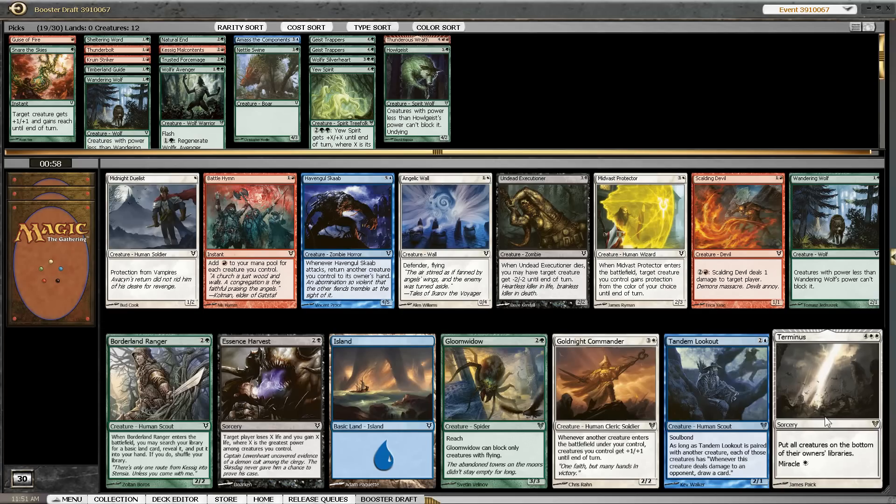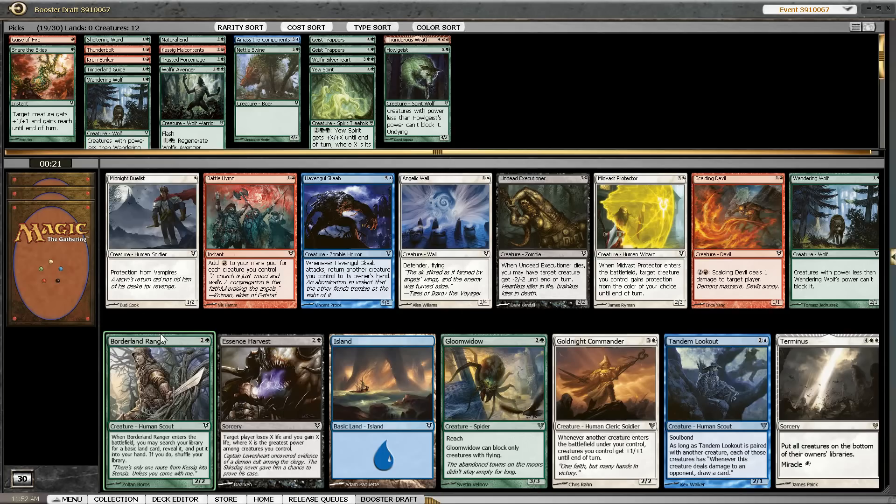Here we go with Terminus and Goldnight Commander in white, Tandem Lookout also an insane card for blue decks. But we have the option between Gloom Widow, Borderland Ranger, and Wandering Wolf. I don't really see a reason to go for a card in another color here. Given what we have so far, Borderland Ranger should be the best green card for us. I also like Gloom Widow to block against evasive decks, but we do have both the Trappers and Thunderbolt. Borderland Ranger might enable us to splash Unburial Rites. There are decks where I like Wandering Wolf much better, but this deck isn't aggressive enough for that.